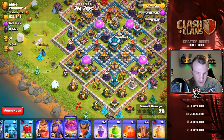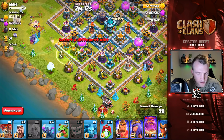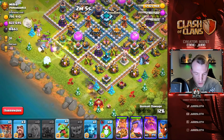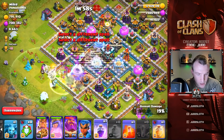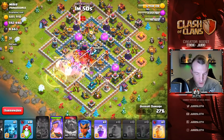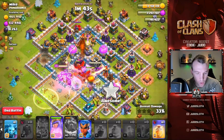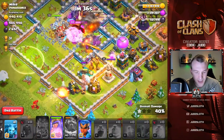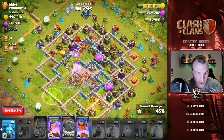I think probably starting down here - although the hog riders would take a bit of a battering from the scatter shot, if we distract the scatter shot first with the yeti moving through we should be pretty good. Letting this grand warden create a funnel here. Do I send another balloon in just to protect the healers? Let's now go with the jump spell probably here. Warden is going to take down the royal champion. Let's go with the yeti to help that grand warden - I do not want to have to use that ability. We can use the baby dragon on that side, and the earthquakes into the center. Let's use a rage spell.